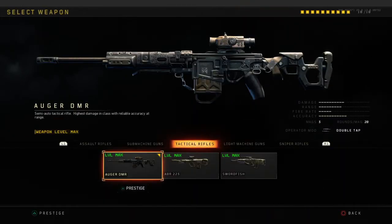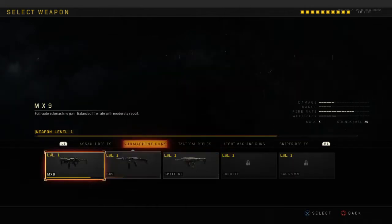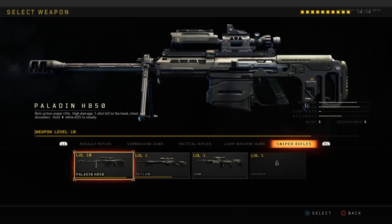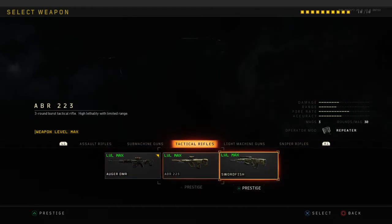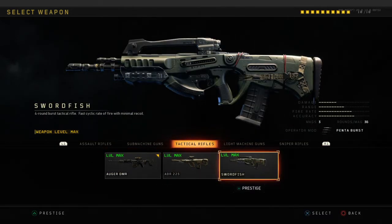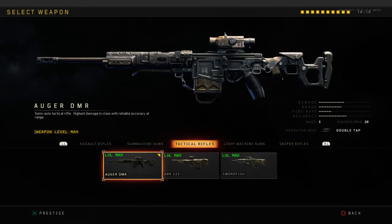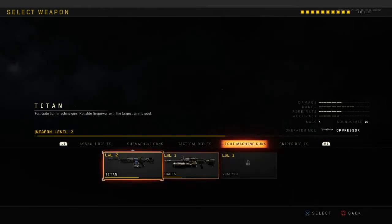That's basically it for submachine guns. Tactical rifles are the easiest guns in the game, in my opinion — at least out of the regular guns, the easiest by far. Headshots are easy because these guns don't have much kick and they're basically a guaranteed one-shot headshot from any range in Hardcore. Just aim head level, same as an assault rifle. The Auger you might want to play a bit slower, but the other two you can play faster.